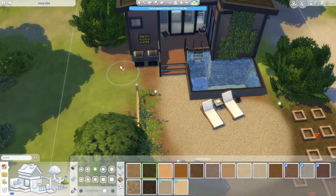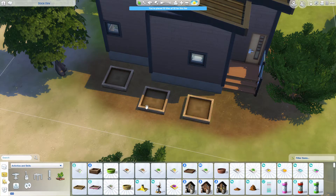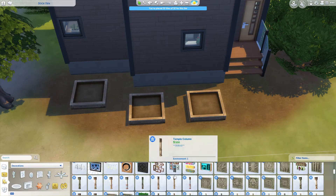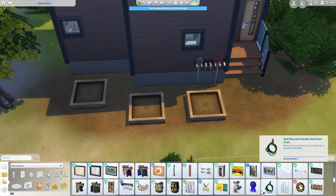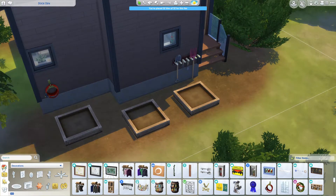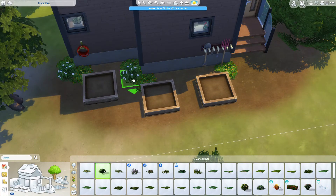Here I'm working on the terrain paint a little bit, adding in more foliage. The back of the house was kind of bare so I put in three of the bigger ones. When you see the screenshots you'll see I put apple trees back there — I thought that'd be a good way to fill it in a little bit.